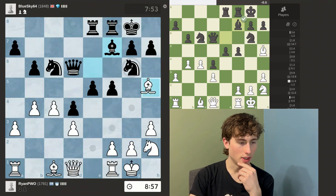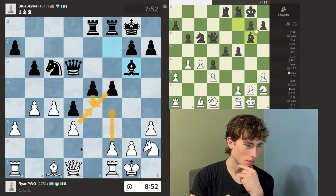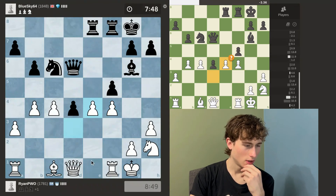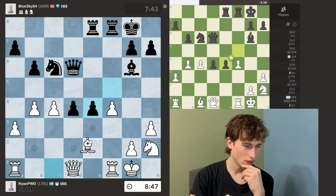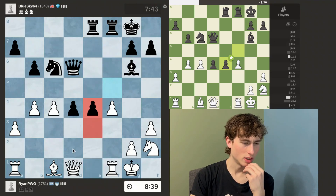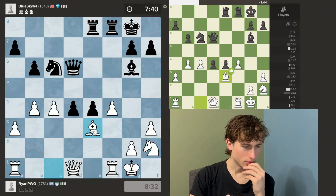So he decides to defend his knight. I'm going to take that and I want to push this pawn, but it looks like he's just going to push. I'm still going to do that and I might have to move my king over. I also have this weird bishop move because if he takes, I win his queen. Or I could just go here though, because he's probably not going to take, and this blocks the pawn. So I'll go here and I might have to move my bishop back at some point.